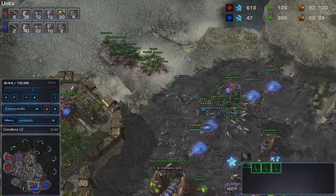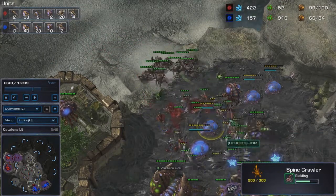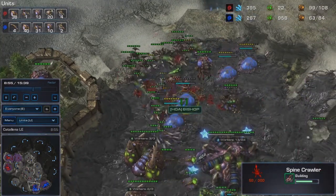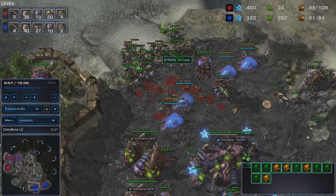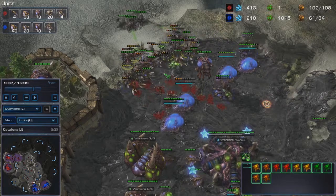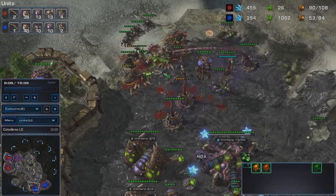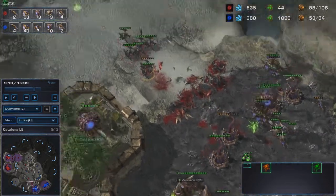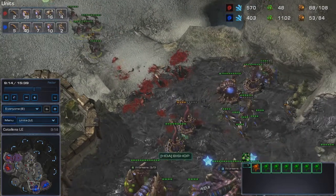My opponent is preparing to push and right now I don't have spine crawlers yet, so I just need to survive another 20 seconds. He's focusing this spine crawler and I have a surround here. At this point everything is going good for me - the first spine crawler popped out, the second one, the third one, and the fourth one. At this point my opponent is forced to back off.